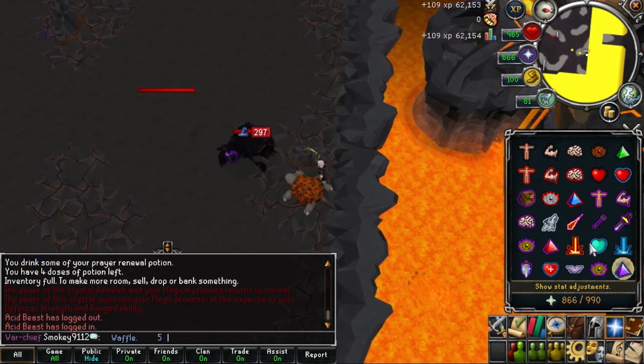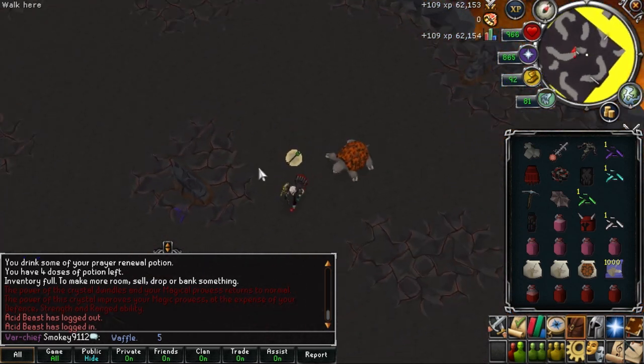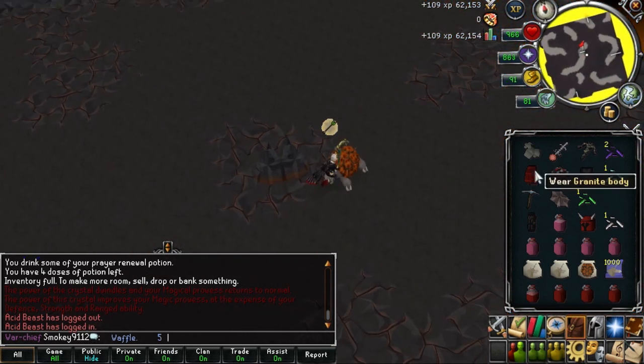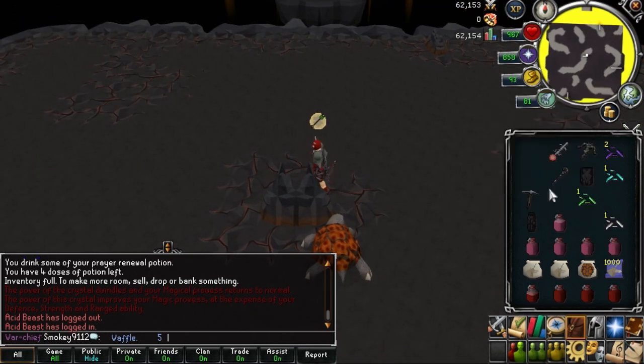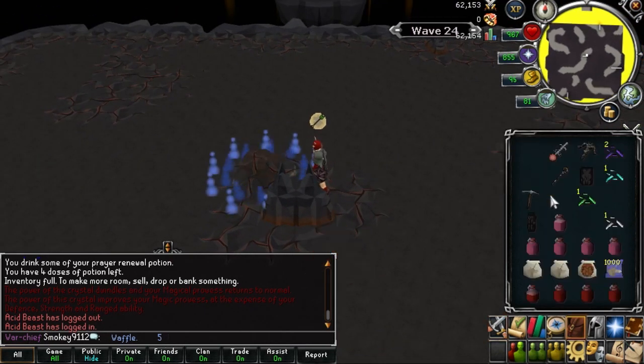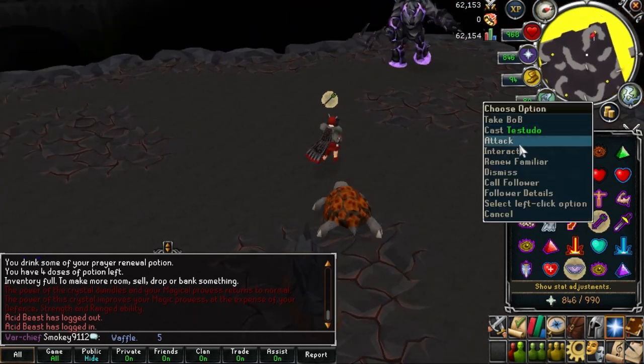On wave 24 a ranger will spawn to the northwest, but a constitution crystal will also spawn in the center so don't forget to pick it up. This will be very useful for the final boss fight. Kill the ranger quickly and then hug the melees around an obstacle.